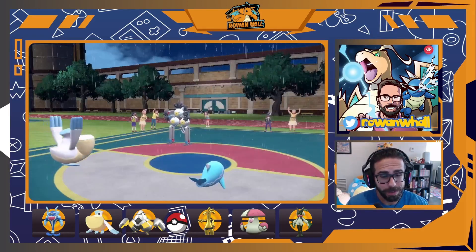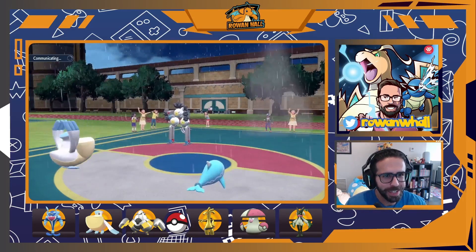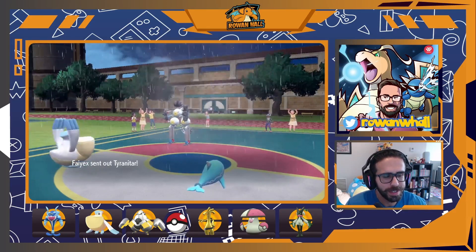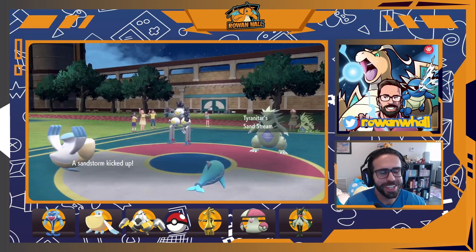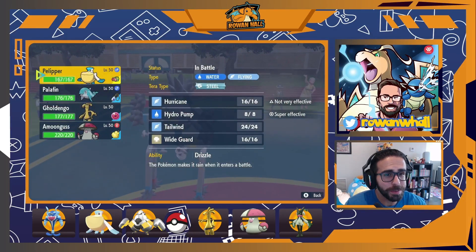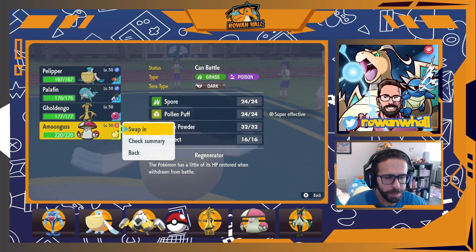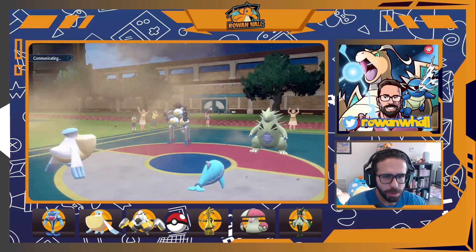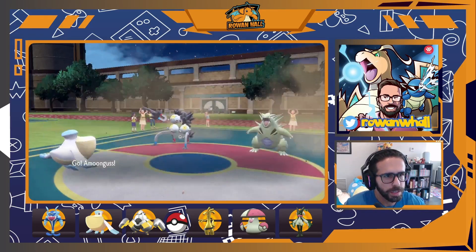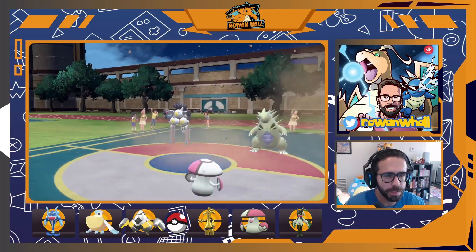What are they doing with Sandy Shocks? Earth Power — okay, yeah, that is a great turn one read. The only problem is we still have our baby Pelipper out on the field. And T-Tar — yeah, I really don't love this. We were ahead an entire mon and yet our positioning is really bad. I think we need to double switch because we want weather control. Gholdengo into the Pelipper slot and Amoonguss into the Pelipper slot seems right. They definitely won't Earth Power into Pelipper, and if they go for an Electric move into Pelipper then Amoonguss should eat that up just nicely. Hopefully we'll retain weather control here.